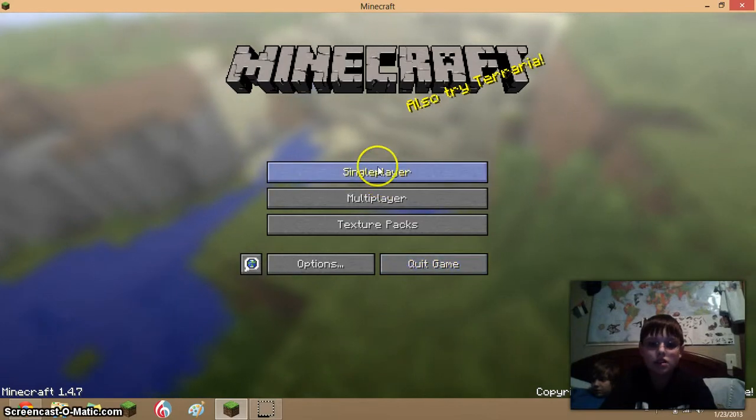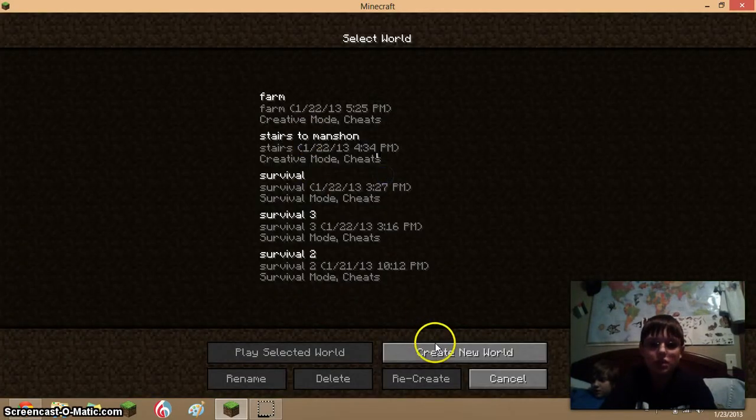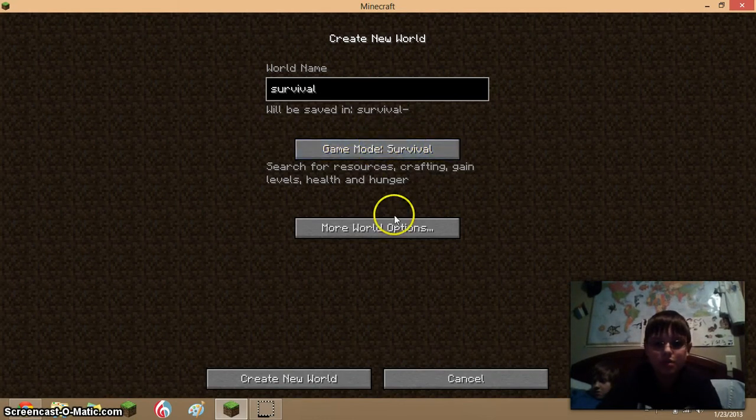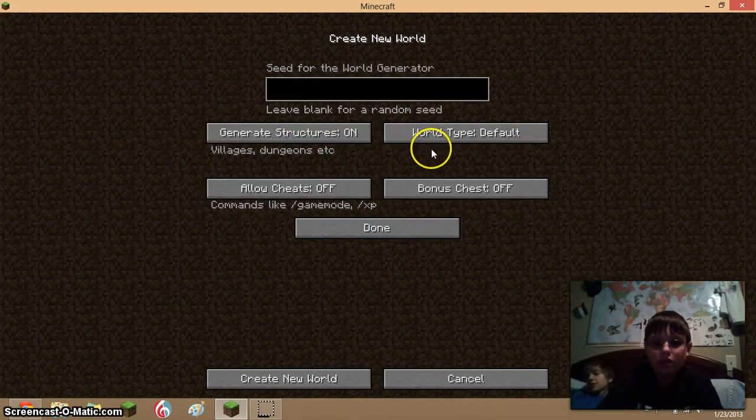Hey guys, I'm going to be making a survival world. We'll do that on default. I'm gonna do Bowser, and then no cheats, no bonus chest.